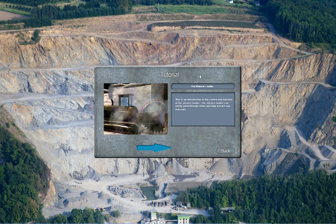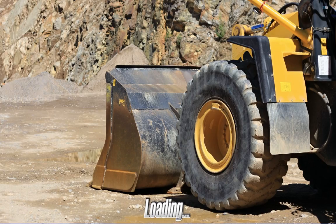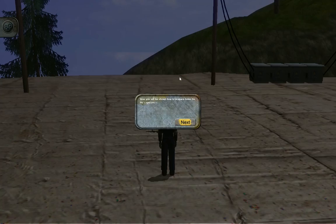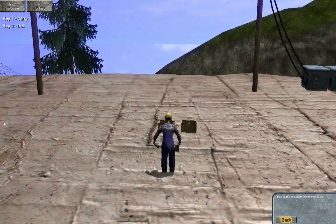Next up, we got the pneumatic drill and explosives. This is if you actually brought the truck up here and took out the stuff that comes with it — it's the drill and the explosives. So first you grab this, then you choose where you want to drill a hole.